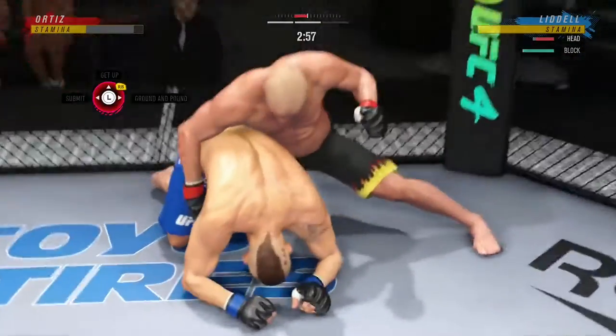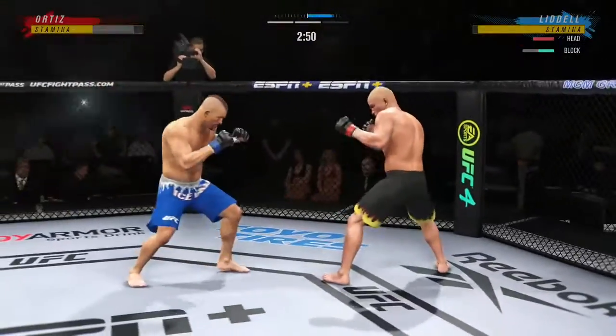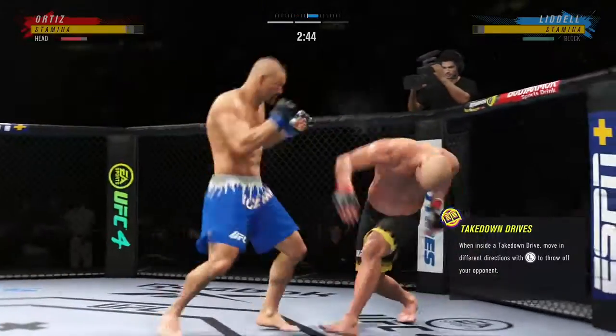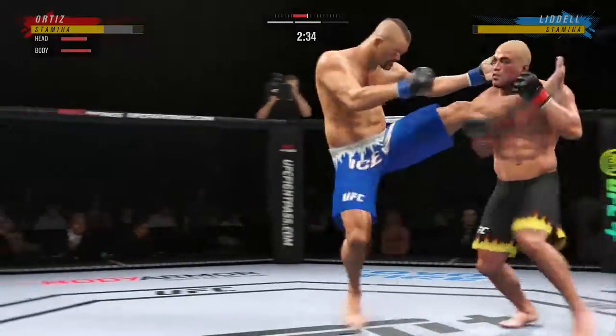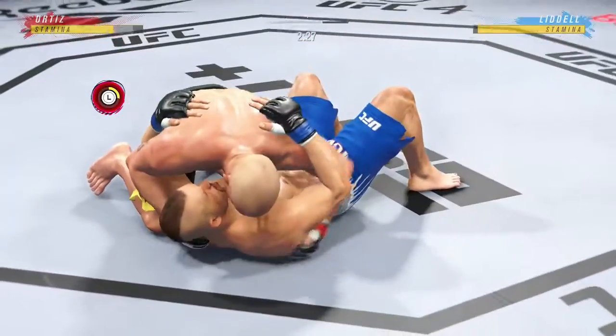He's sort of hanging out here unguarded — not sure if he's trying to bait him in or what, but not great body language here. He lands a punch there — good connection. Great connect. So fast, so active. Takedown. Takedown. Takedown. Over and over — he's securing these takedowns.